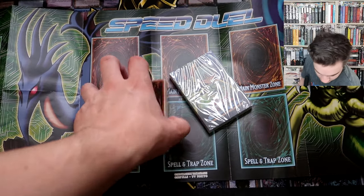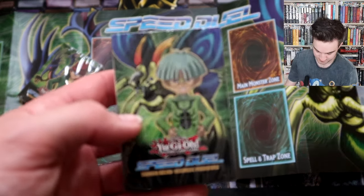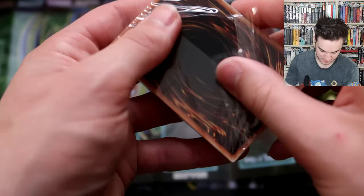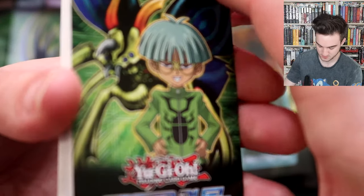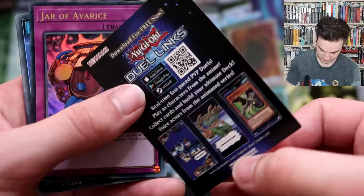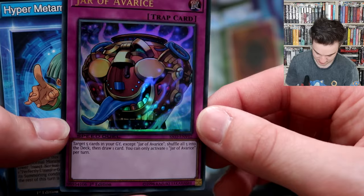Here we have the two decks with the box and little cards to show you who's who. We'll start with Weevil and his insect deck - they are bringing more and more characters to Speed Duel, pretty quickly. We got the card advertising Duel Links of course, and the variant card on top is Jar of Avarice.